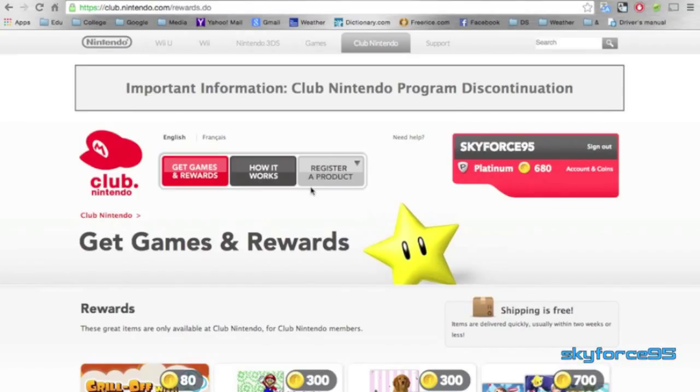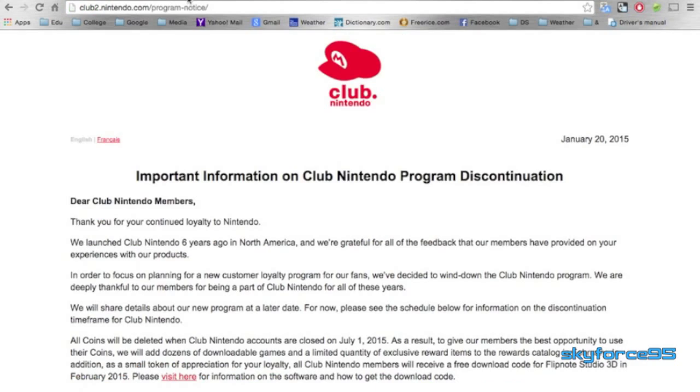Hey guys, SkyForce95 here. Today when I visited the Club Nintendo website to download some games with my credits and coins, this is what I faced: a huge headline saying Club Nintendo Program Discontinuation. Of course I clicked on it to see what it says.